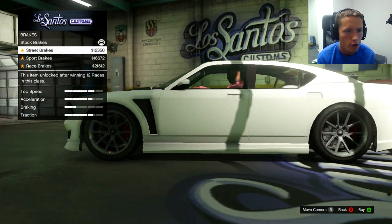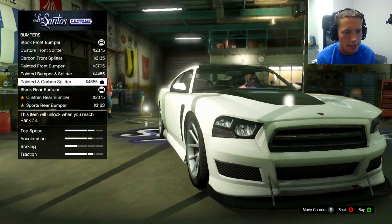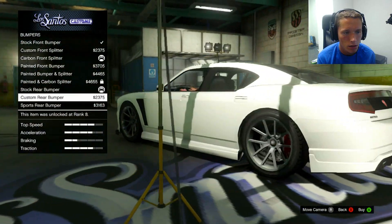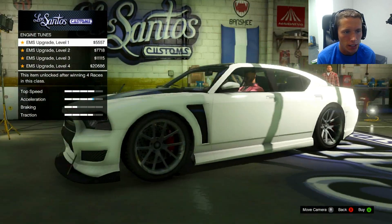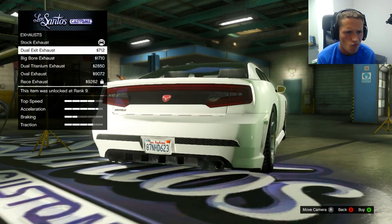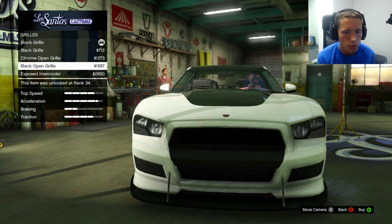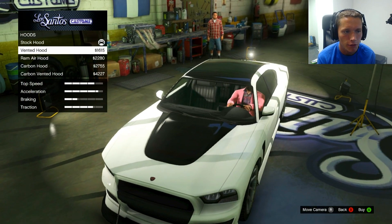Armor. Brakes. Bumpers — we want probably the carbon, right? We can't unlock that yet, we're at 73. We're close. Carbon front splitter — that's fine. Custom rear bumper. Sports rear bumper — I think sports, sounds good to me. Engine all the way. Exhaust — I kind of like that one the best. No explosives. Grill — let's black that out. Do we want the chrome or the black? I say we go with the black. Hood — I kind of like just this. We'll go with the vintage hood.